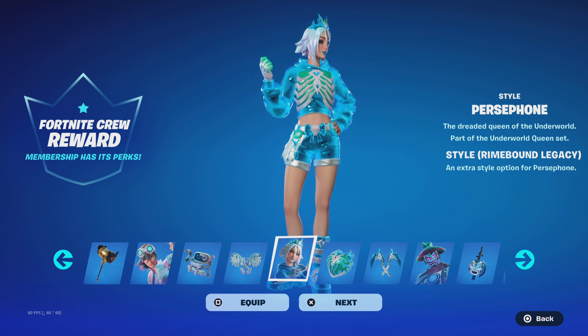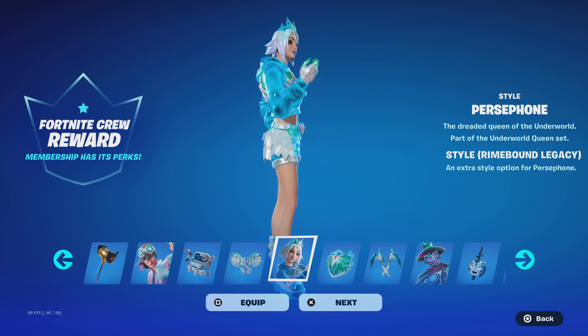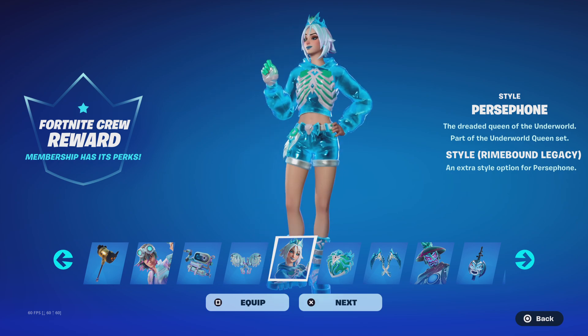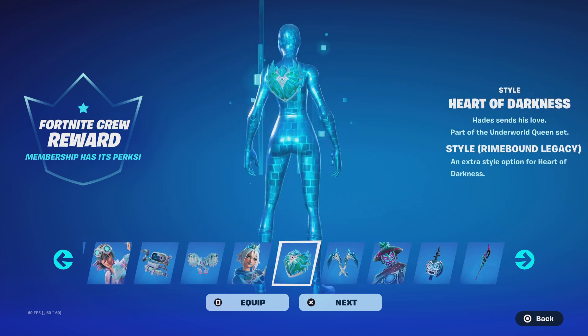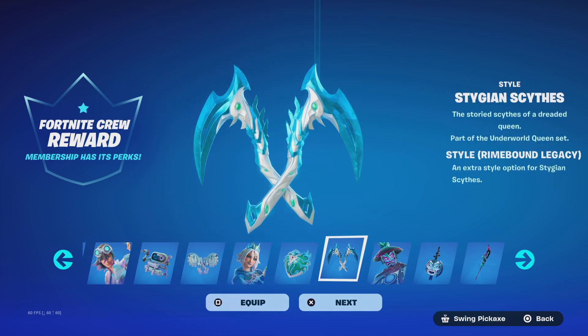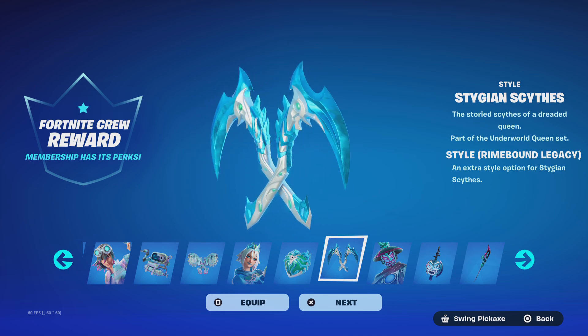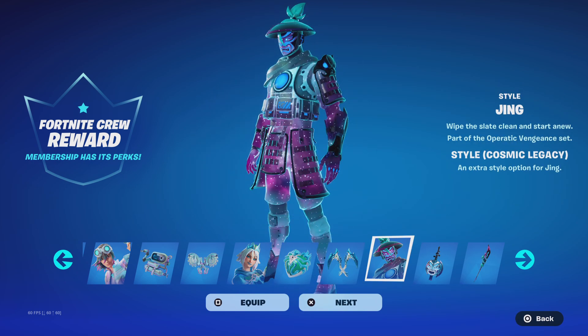Next skin is Persephone. This skin gets the Rimbound Legacy style, which is very interesting. She also gets a back bling called Heart of Darkness with the Rimbound style, and a pickaxe called Stygian Syphes with the same style as well. These are very interesting — not my type, but yeah.